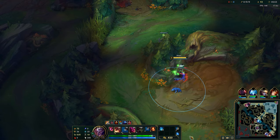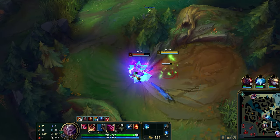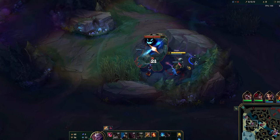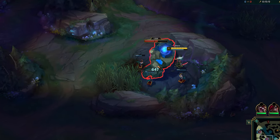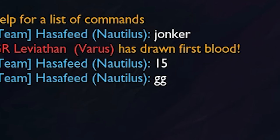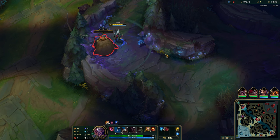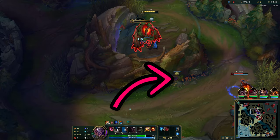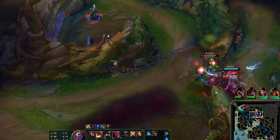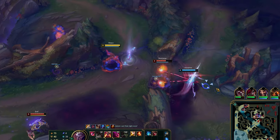The best Shaco start, as always, is an aggressive one. We know Nocturne started at blue, as our AD carry and support int — classic start. Therefore, after blue and frog, his red is free. Placing a ward here allows our mid laner to follow. Since we have the element of surprise, we've already won the fight.